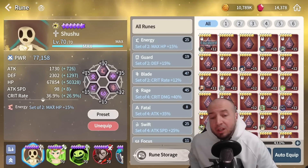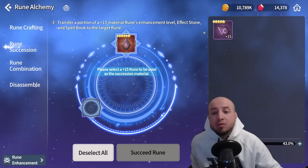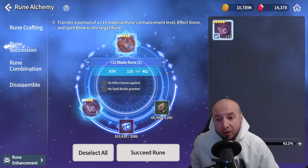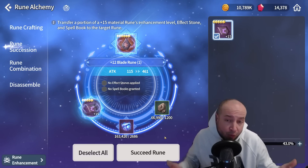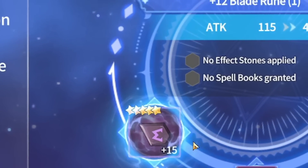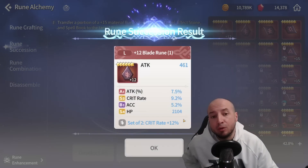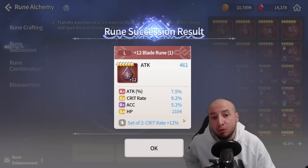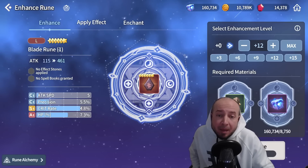In your rune section there's a new rune alchemy tab where you can craft new runes. Rune succession lets you take old runes that you've leveled up and apply them to new runes. For example, for North America, if you take a purple plus 15 rune into a six star rune and click succeed, it'll change that six star rune to a plus 12 — but those rolls are not great.